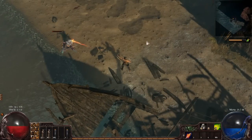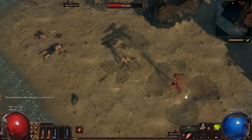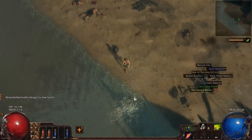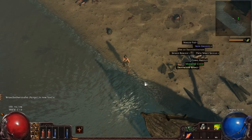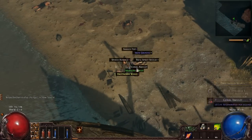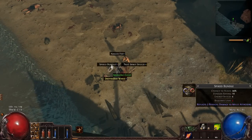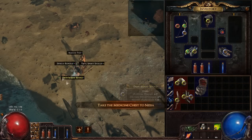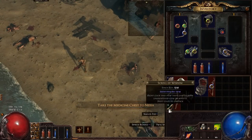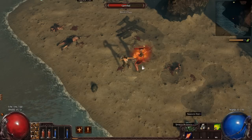It was a bit of a close fight, but there we go. If your flasks are almost empty and you're unsure you can take him, it's fine to back off and kill some stray zombies to recharge. We got some nice loot — magical boots and a bit of currency. The boots have max life on them — extra life is very, very good. Not run speed, but max life is fantastic.